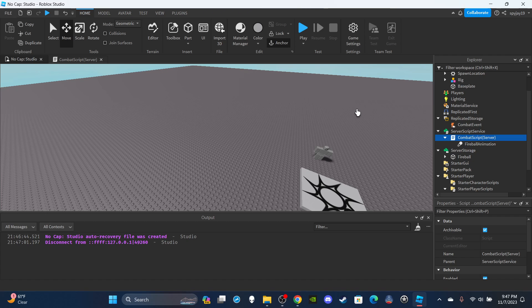So yeah, that's how you make a basic fireball attack. Let me know what other videos you guys want updated. If you enjoyed, leave a like and subscribe as always. If you want access to the script and my other scripts or models, you can become a channel member or Discord subscriber — links to both options are in the description. Thanks for watching and I'll see you guys in the next video.